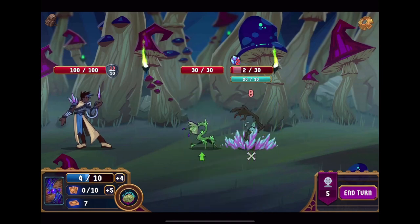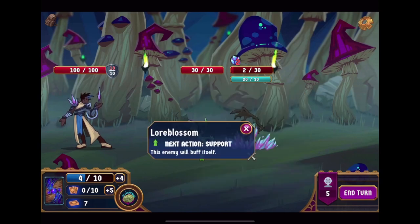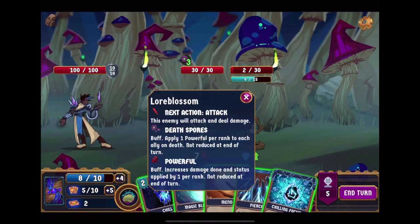We pierce, and as you can see, 20 out of 10 frost has been applied — the target will gain frozen. Ana and Elsa aren't here to save you. Lore Blossom: next action support, it will buff itself. I should have probably checked what you were doing, Thornberry, but I think we're fine. I've got 18 shield now, and it goes back down to 10. Apply one power per rank to each ally on death — I'm glad I went for the other one first.